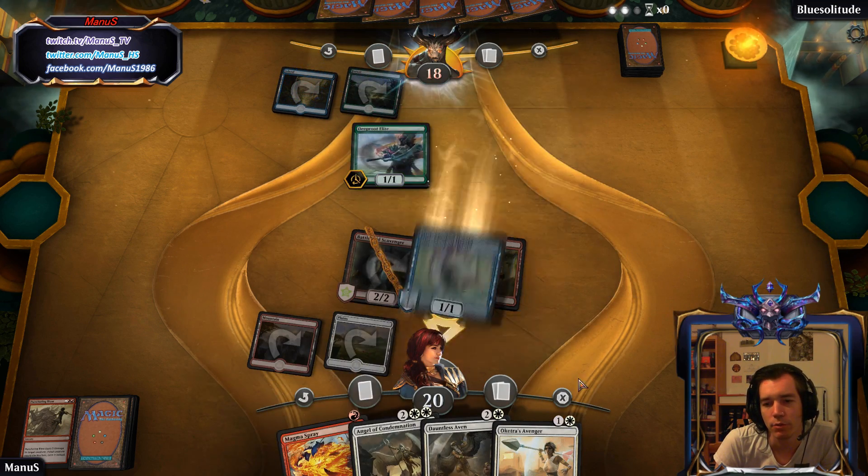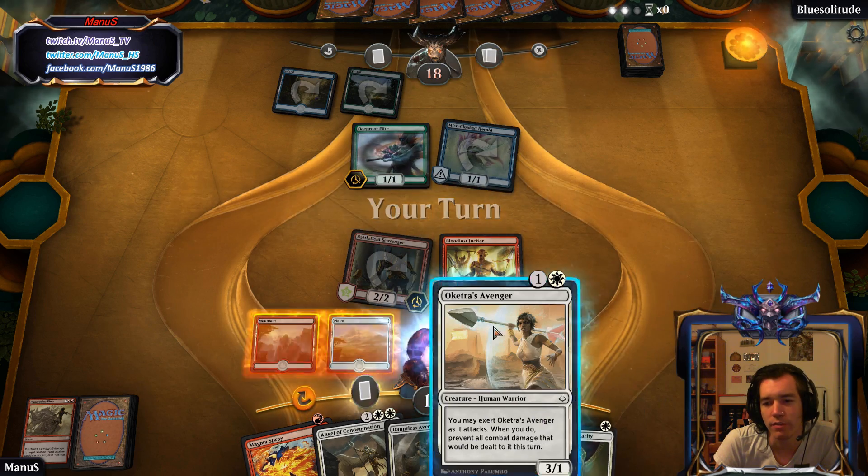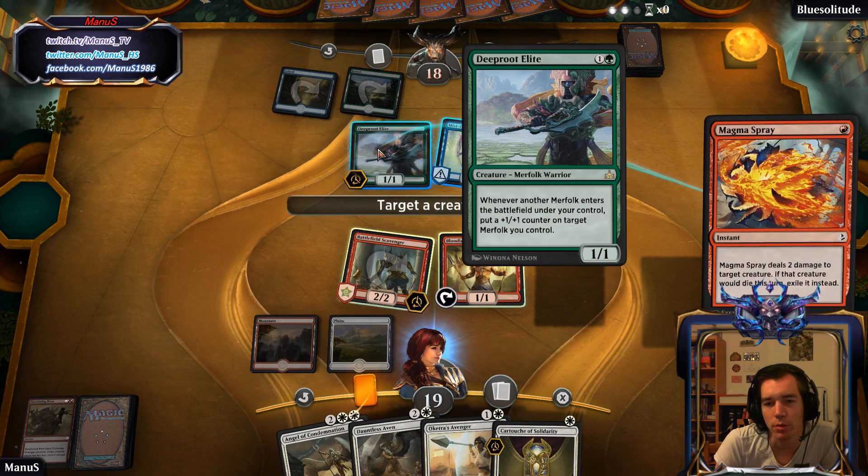Because by the time we untap this it can't attack, so not that big of a deal. But yeah, we can find a land, go Avenger and Magma's Prey. Okay, I guess that works too.